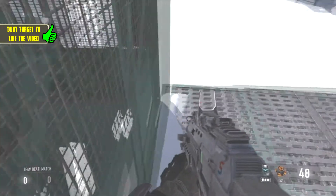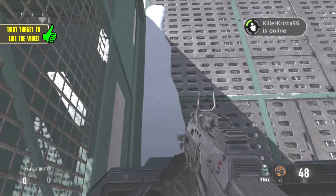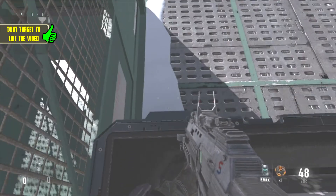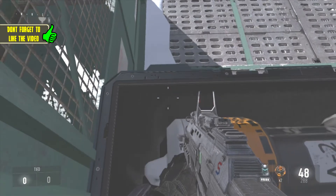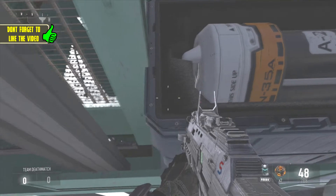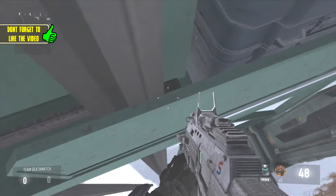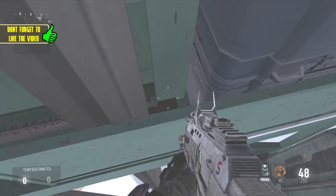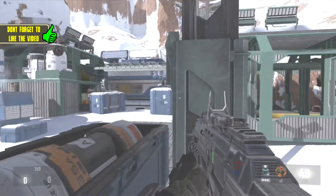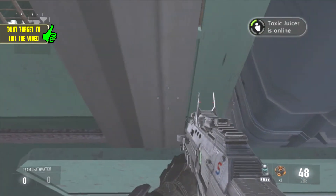Push yourself against this crate thing over here and you're going to want to crouch, then slowly back up. As you can see, I'm standing up now — crouch — and start backing up while pushing to the left at the same time. You'll start moving left and you're going to want to land on this thing right here. If you go past this pole, right here is about as far as you can go. When you stand up you can see all of this, and when you crouch you have a bunch of cover.